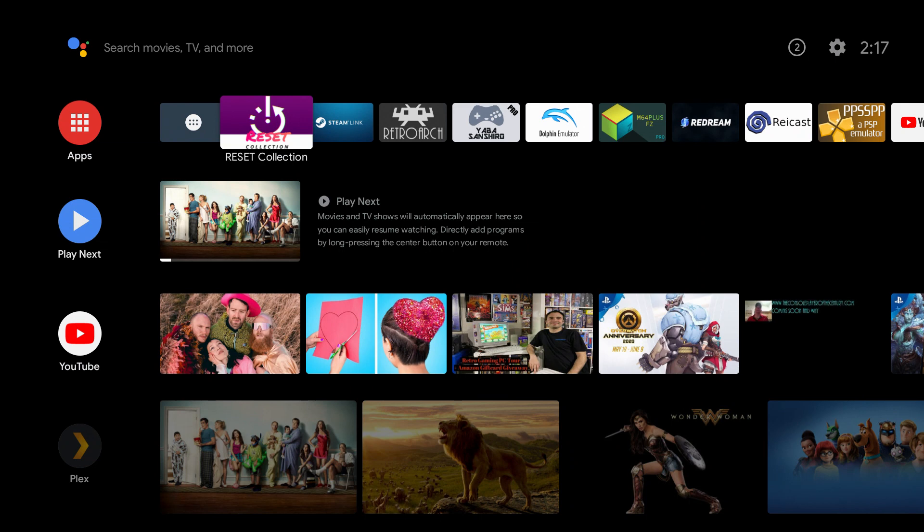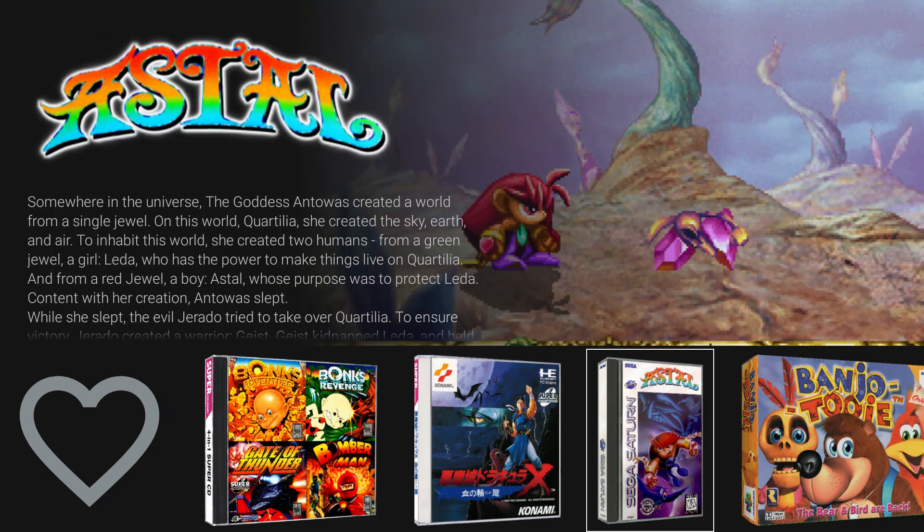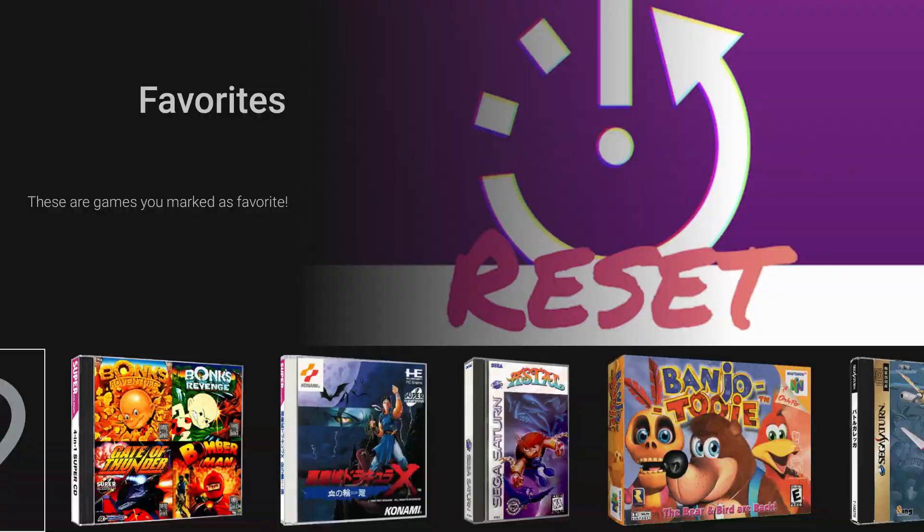Hey, what's up everybody. I recently switched to an Android TV build on my Odroid N2 — this is Lineage 9.0 and it runs awesome. I can do pretty much anything I want to, plus I have access to Steam Link on my PC and it's great. First things first, I'm gonna show you guys the Reset Collection because that's the first reason I switched over — it finally has a front end that looks nice and allows you to add all the emulators.